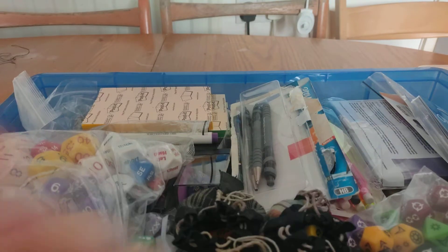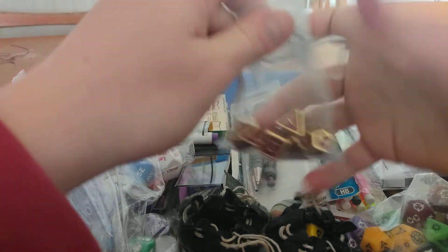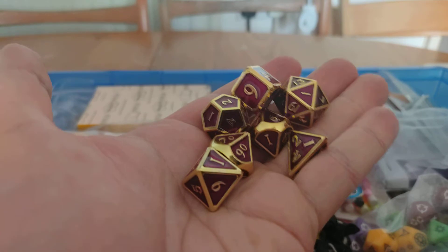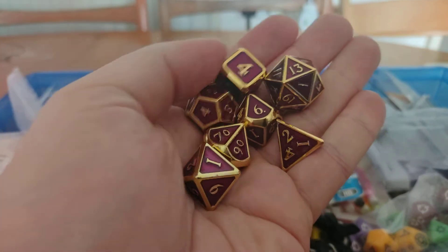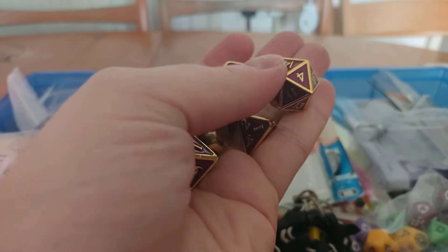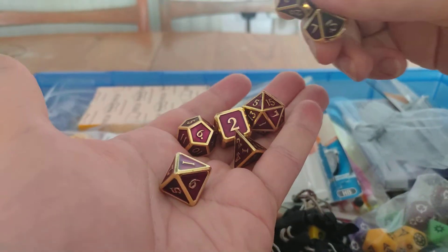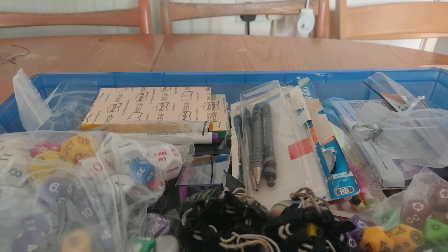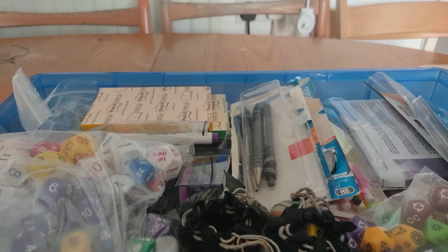As you can see, these DICE are part of a set — the most expensive DICE I have, because at one point I thought, let's get a nice expensive DICE set. They're metal. They're quite pretty — gold and purple. Lavish. They roll quite nicely as well. Fantastic sound too.